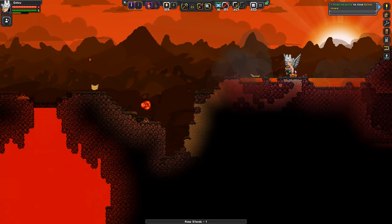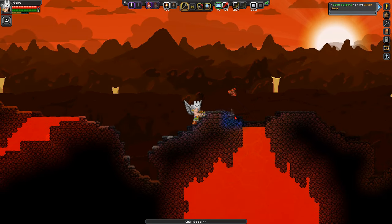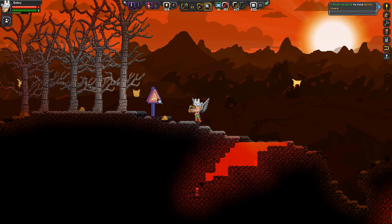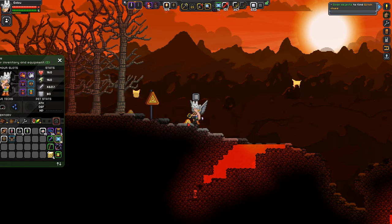Looking around here — there is legit a lot of lava on this planet. I might find some glitch people. Beware of heat hazards. Can I capture it? Oh no, I need the bug net. I need to look into making the bug net.